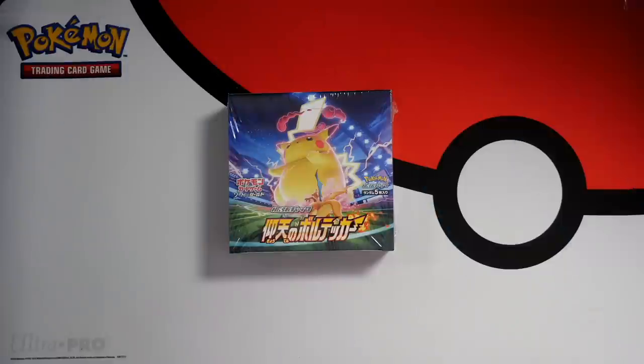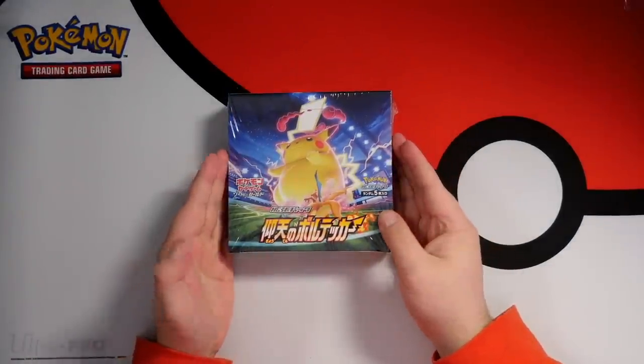Yo, welcome back to the channel. Hopefully you're all doing good. Finally, we are opening the brand new Japanese set, Astonishing slash Amazing Vault Tackle. I'm not sure exactly on the English translation, but all I know is it's got a massive, fat, chunky Pikachu on the front, and that's all I need.